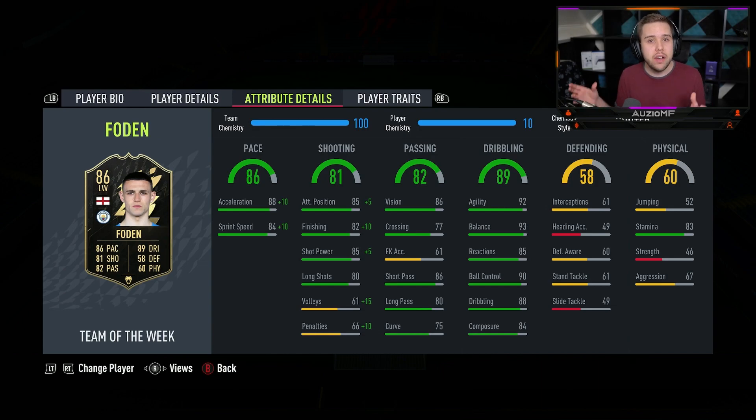When it comes down to the chem style, I have gone for the 100 chem style. It's a weird one because the pace isn't anything top tier, so you definitely need to upgrade it by a decent amount. But look how low that strength actually is — there's no chem style in this game that's really gonna save that strength. So you might as well just make his pace and shooting ability as good as possible.